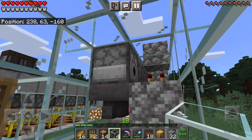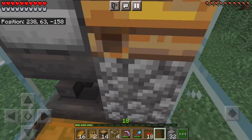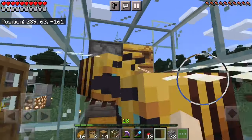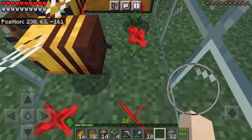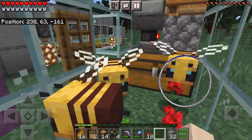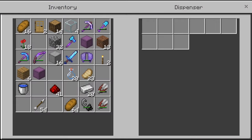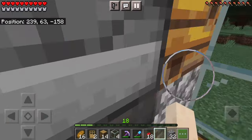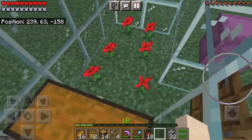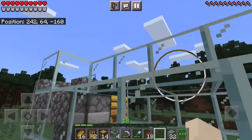Now there are a couple things we need to do — for one we're going to want to actually bring our bees in here. If you don't have two or three you can breed them. You'll want to make sure there are flowers in here so they can actually do their thing. Be really careful not to hit them so they don't die. Also fill this dispenser up with glass bottles so it can actually get honey — you'll probably want to do more than 20 so you can continually get honey.